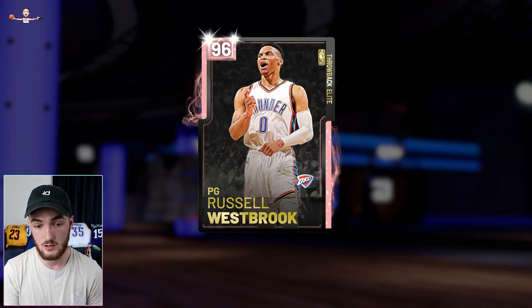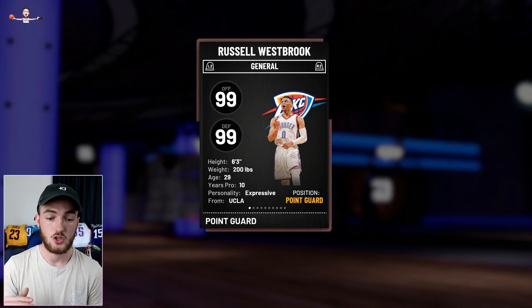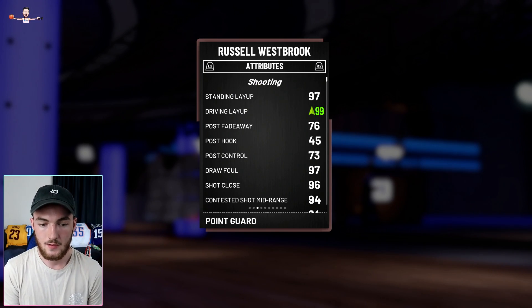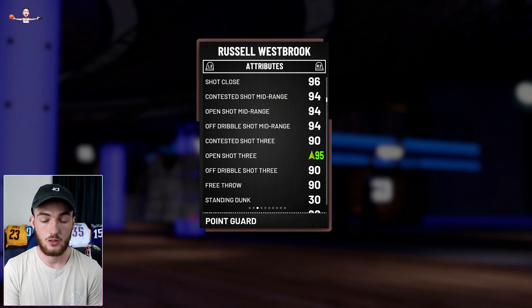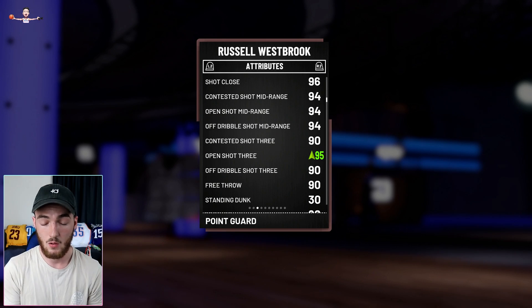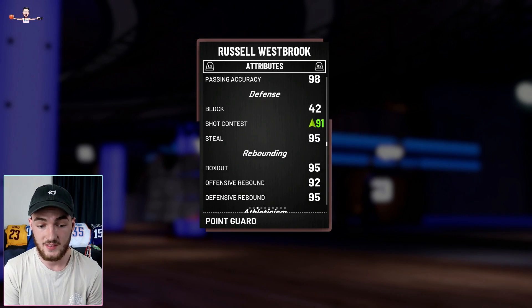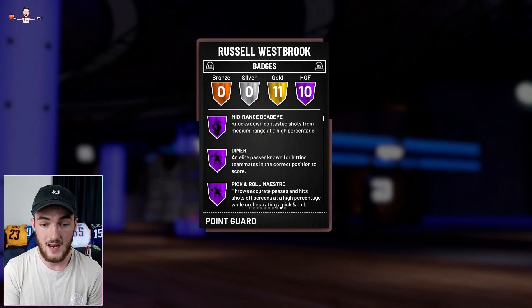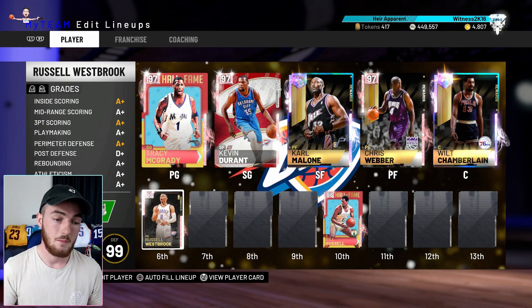My backup point guard is still Russell Westbrook. I'm a big Westbrook fan and I like this card. He's six-foot-three — the shortest I normally like to go is six-foot-six so they can contest players like AK-47 and Danny Granger, so he is a bit small. Mid-range is in the 94, got a three-point shoe to give him a 95 open-shot three, with my coach it's 99. Contestable dribble threes are 94, dunking stats are good, passing all really good, steals a 95, rebounding and box out in the 90s, 98 in the speeds. 10 Hall of Fame badges, got limitless.